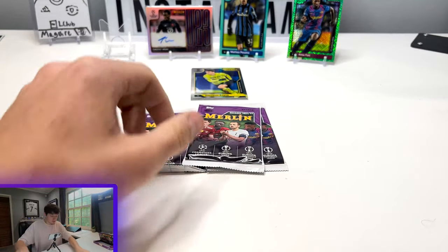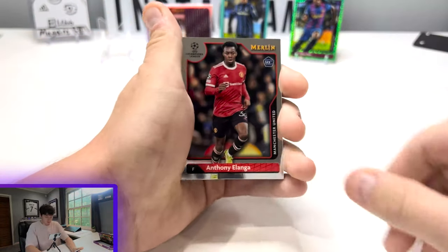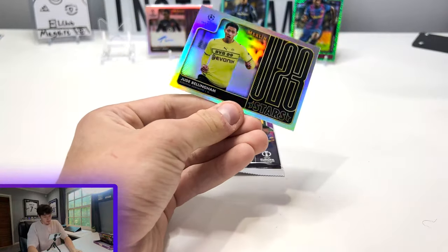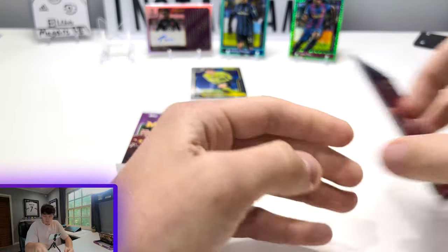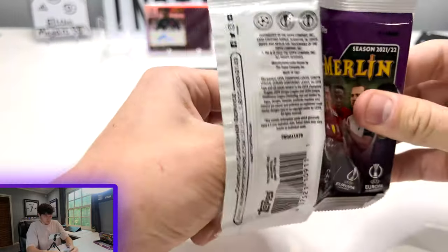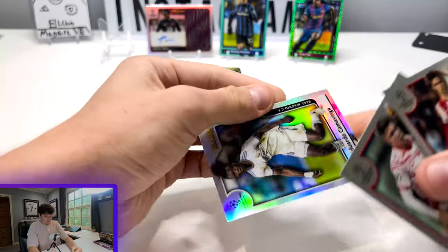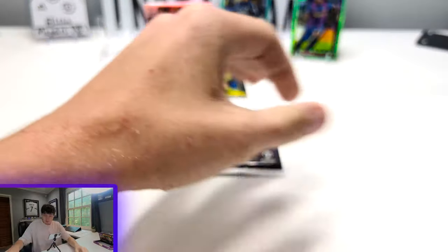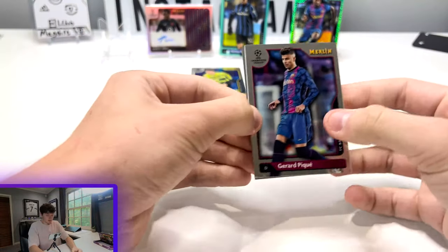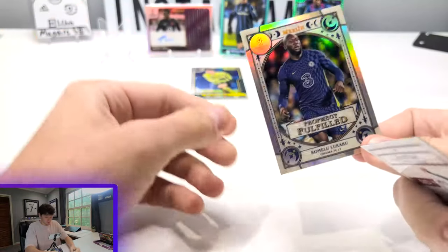So we've got three packs left. There he is again — Brendan Aronson. U23 Stars of Jude Bellingham. Two packs left. Another refractor — Eduardo Kamavinga. And the last pack — we've got another Prophecy Fulfilled of Romelu Lukaku.